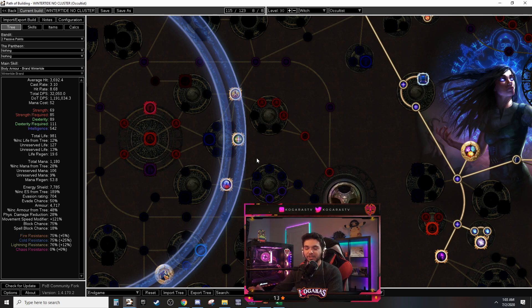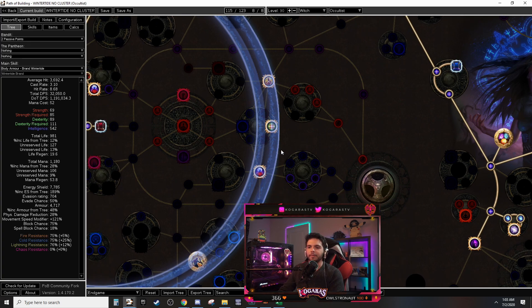I solemnly swear I will never make a build guide featuring cluster jewels before first making a non-cluster-jewel tree, because I incorrectly assumed clusters are always the best option — and that's not always the truth. This is one of those builds where cluster jewels are not that big of a deal other than holy conquest. You do get less damage but you get more energy shield and other benefits.